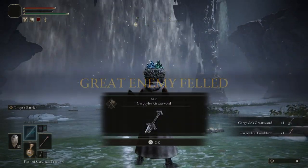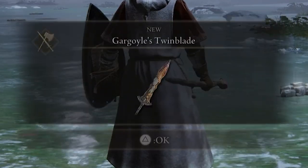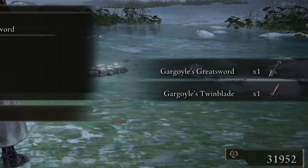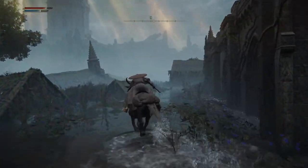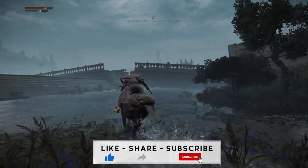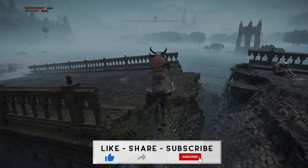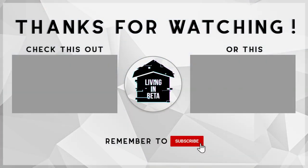Taking down the pair of Valiant Gargoyles will reward you with one Gargoyle Greatsword, one Gargoyle Twin Blade, and 32,000 runes. Well guys, that's been our boss breakdown of the Valiant Gargoyles — a tough but rewarding fight. Let us know in the comments if you've fought the Valiant Gargoyles yet and how you fared. If you enjoyed this content, drop us a like and subscribe if you want to see more content like this. As always, we'll catch you in the next one. Bye.